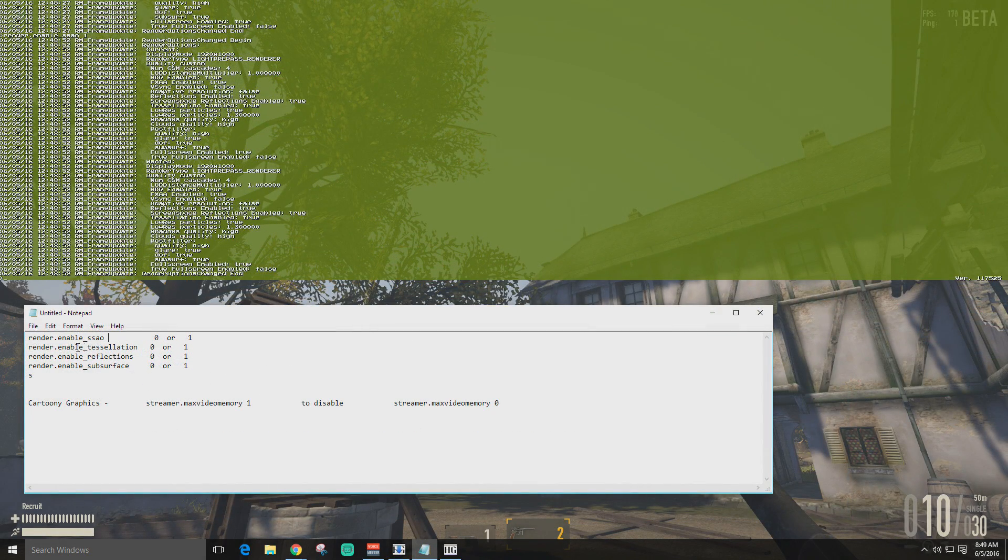Next is tessellation. Tessellation is when you're lying on the ground and the dirt looks kind of 3D and bumpy — that's an added feature through the game's renderer and your graphics card. Turning that off will take a lot of stress off your performance as well. The command is: render.enable_tessellation space zero.